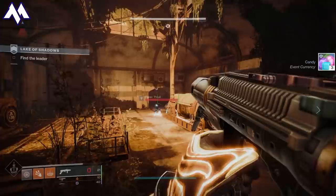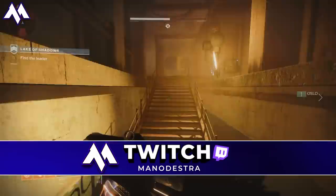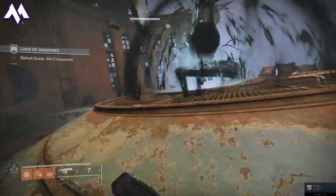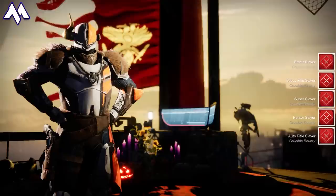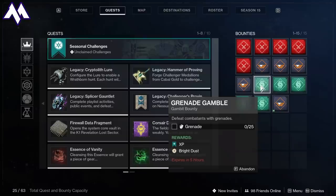With those sources of Bright Dust exhausted, what can we do that is repeatable? Maybe you've already spent all your Bright Dust and completed all the seasonal challenges. The final repeatable source is the bounties at all of the vendors. You can pick up repeatable bounties from the Drifter, Shaxx, Zavala, and Eva Levante for whatever event is going on — in this case, Festival of the Lost. There's a method to streamline this and farm 50 Bright Dust in nearly every 5 minutes, which works out to 600 an hour.